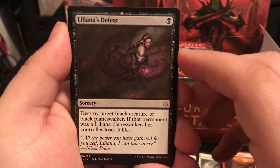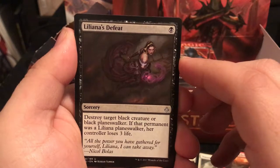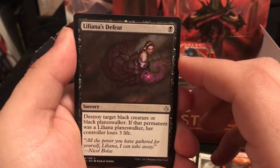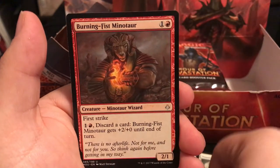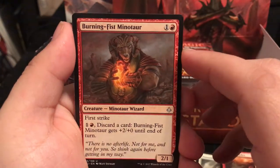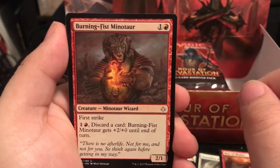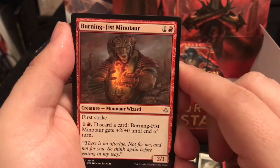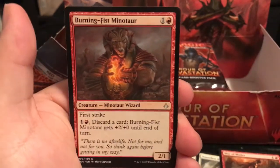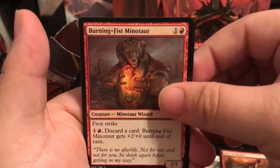Liliana's Defeat is a Sorcery for 1 - destroy target black creature or black planeswalker. If that permanent was Liliana planeswalker, her controller loses 3 life. Burning Fist Minotaur is a 2/1 for 2 with first strike, meaning you deal damage first before it retaliates. You can pay 2, discard a card, and it gets +2/+0, making it a 4/1 - 4 damage, very nice.